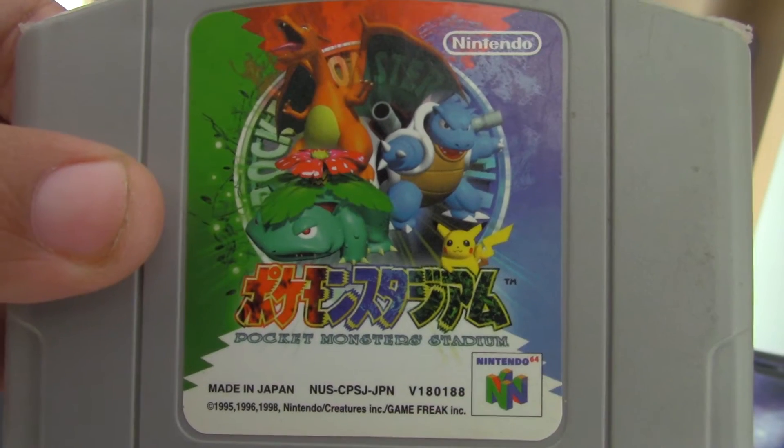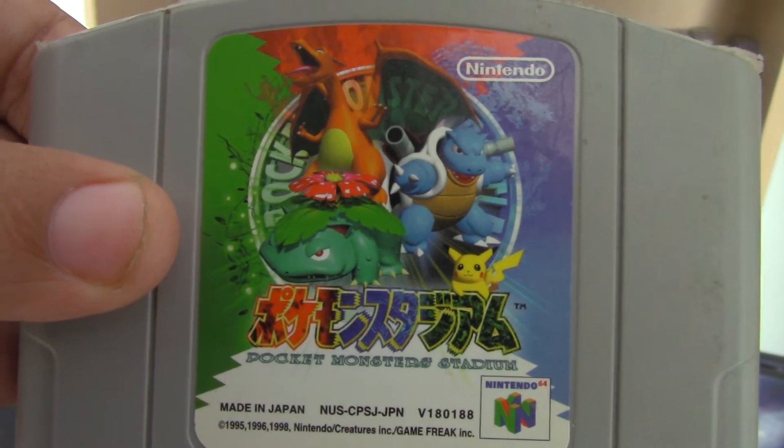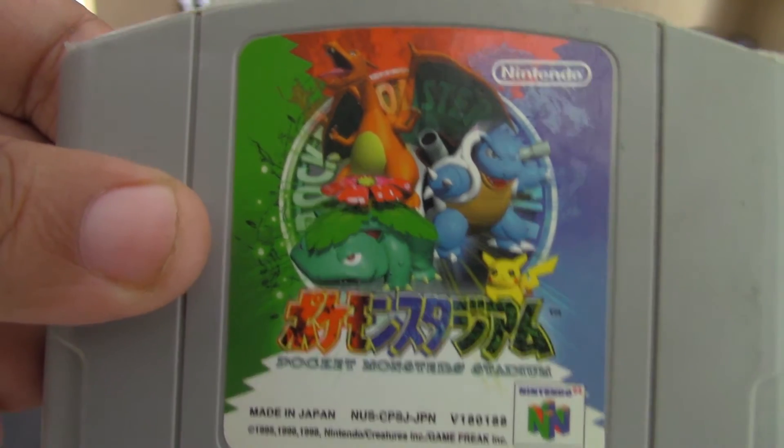But what about the first couple of games that came out that were in 3D for Pokemon? The first one we have is Pokemon Stadium, or unofficially over here it's called Pokemon Stadium Zero, because it never came out in North America. So, was it a good thing it was left out, or maybe it was potentially good? Let's find out.